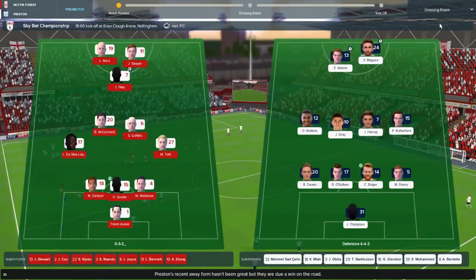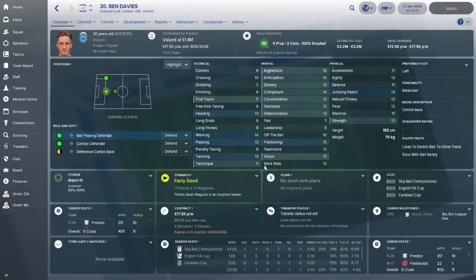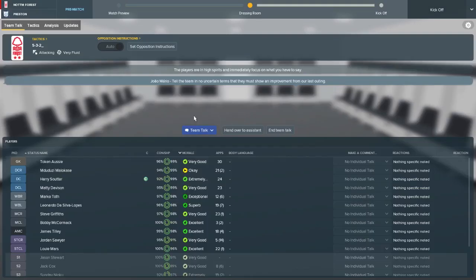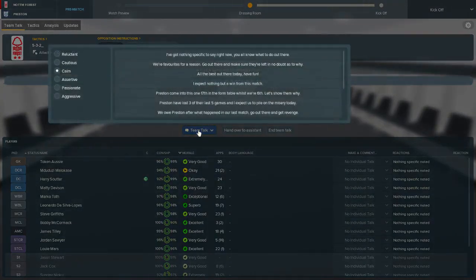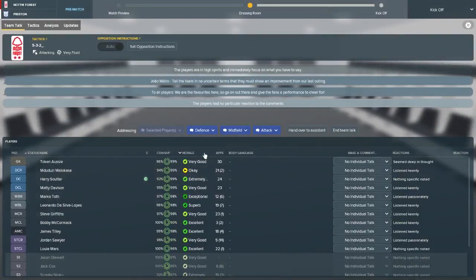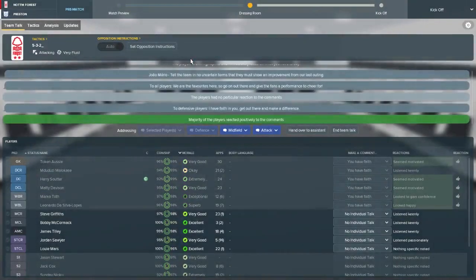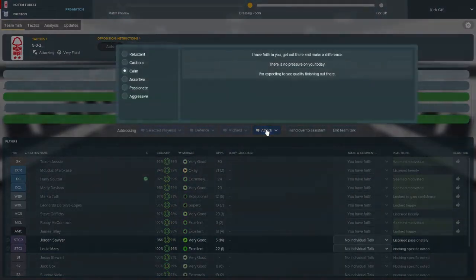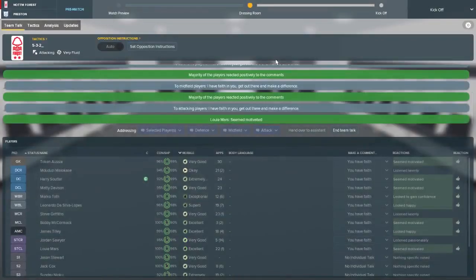Preston are playing the old 4-4-2. Team talk: we are the favourites, give the points and a performance - I like that. Then we'll go with the calm 'we have faith.' We are at home, so this is a game we don't need to put too much pressure on them - if we just play our game we should be able to get a win. Let's not put too much pressure on them and let's get on out there.